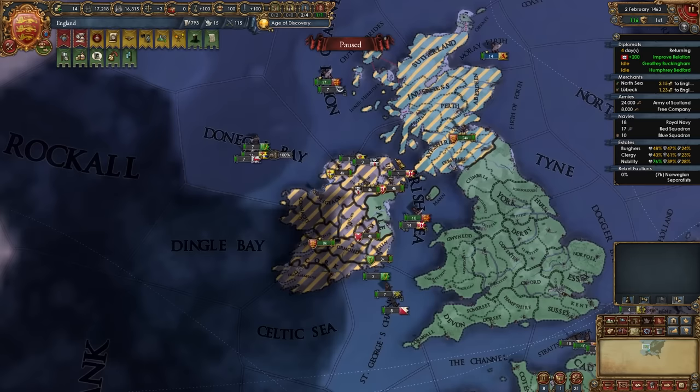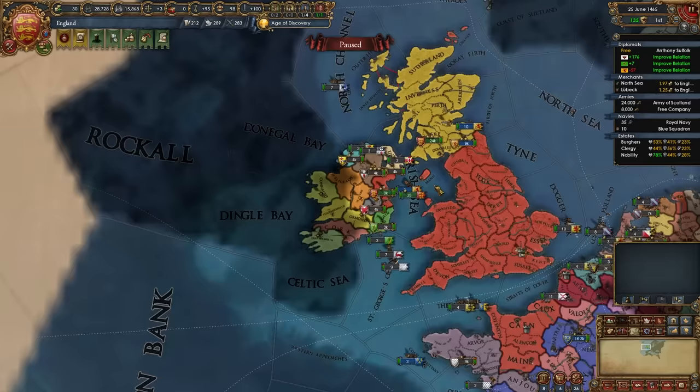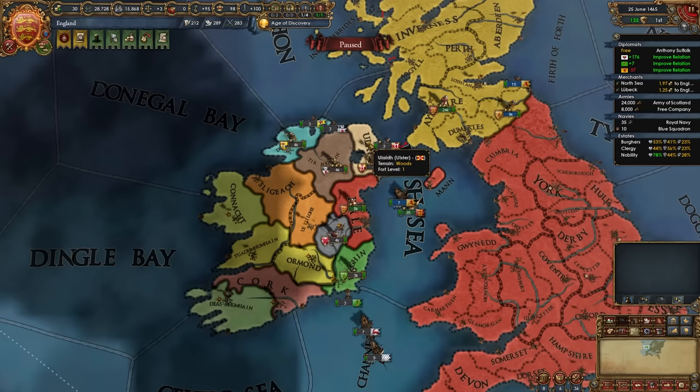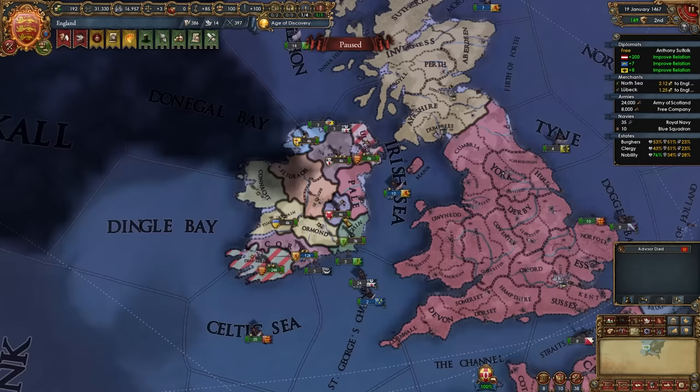Now it's again time to chill a little and focus on developing our nation economically before we conquer Ireland. After subjugating Scotland, you can give the nobles Strong Duchies. Once a little time has passed, continue your wars by wiping out everyone left in Ireland. Simply declare on whichever nation you want, try to co-belligerent some of their allies, and conquer all of these guys. These are super easy wars — it's time to get them done.